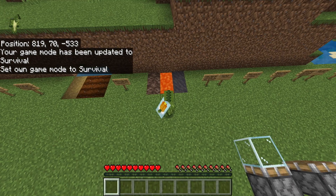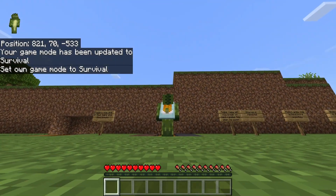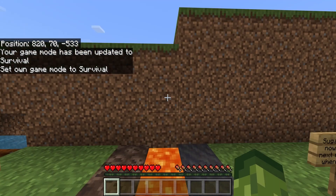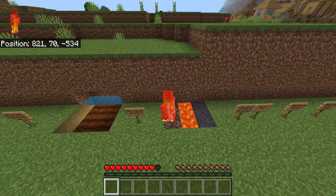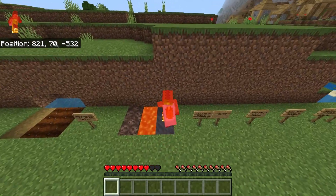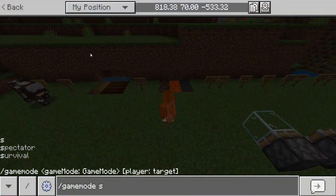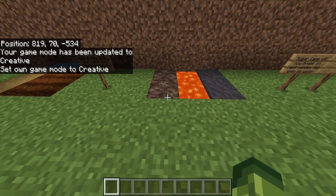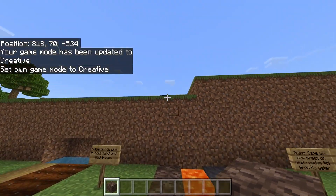If you crouch and hover on a grass block in the Nether, you don't catch fire because you're technically a pixel above. But if you stand on soul sand or mud and try to do it, then you will catch fire. So if you are inside of the Nether now and you think standing on soul sand hovering over lava lakes is going to be okay, it's not.